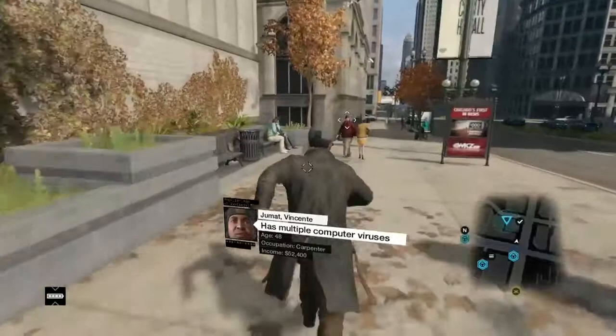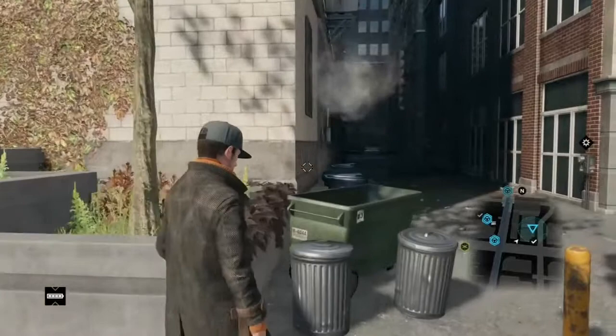So right now, I'm going to show you how to detect and stop a crime from happening. As you can see right now, in my mini-map, I already found a potential crime.